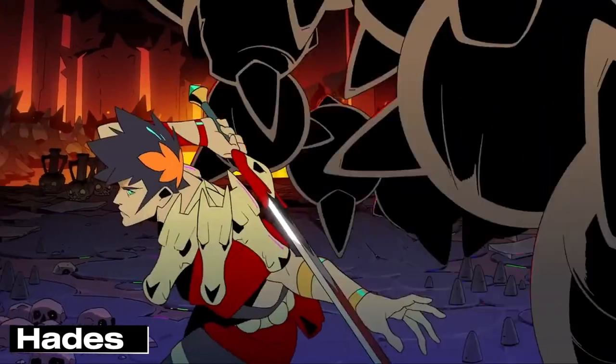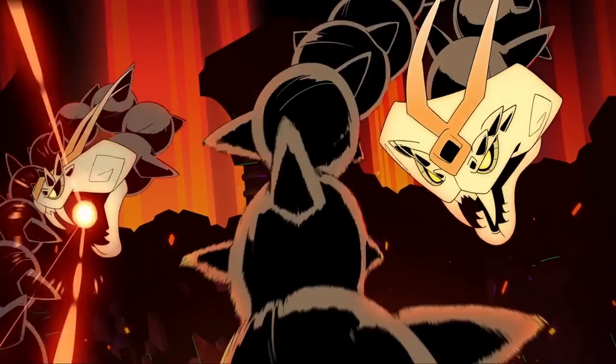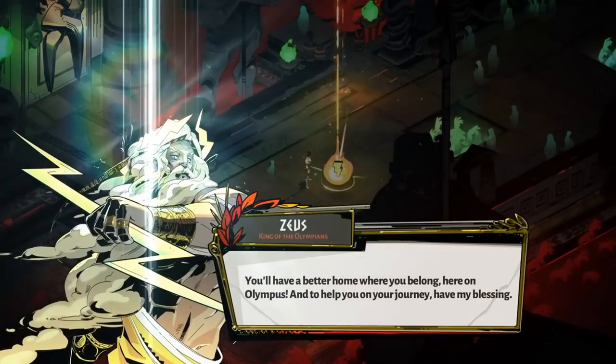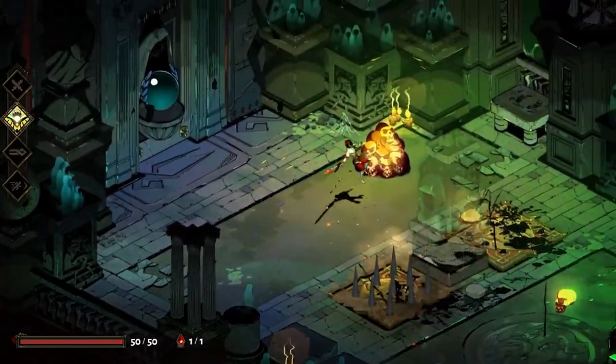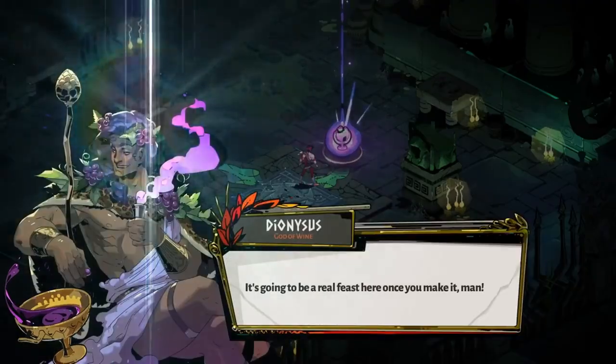Number 3: Hades. Descend into the underworld in Hades, a roguelike experience that combines fast-paced action with an engaging story. As you make daring escape attempts, you'll unravel a gripping narrative and face off against mythical foes. It's a journey through the realms of Greek mythology like never before.